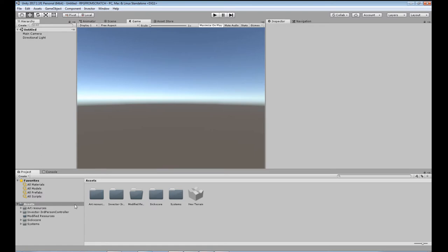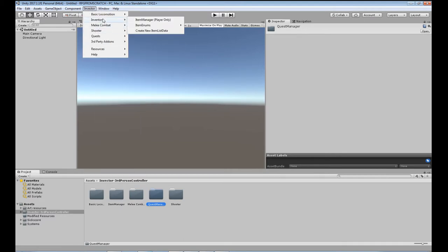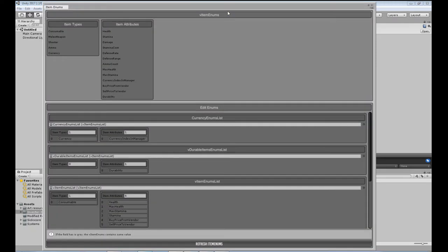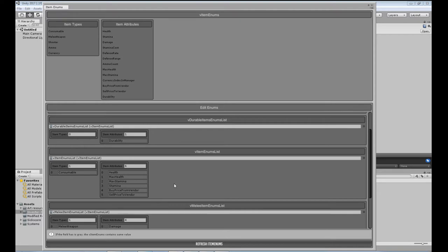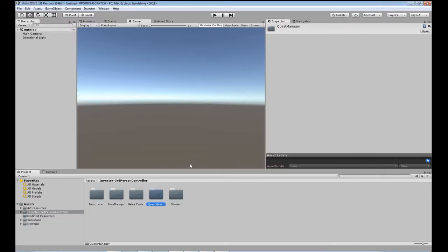When I dragged it in it did cause a couple of errors. The only error was with the quest add-on. The quest manager is here — all it did was overwrite the item enums. The quest manager still works with the new version, you just have to redo the item enums. Go to Inventory, Item Enums, open the Item Enums editor. Under V Item Enums List, go to Item Attributes, change that from 4 to 6, and put in 'buy price from vendor' and 'sell price to vendor'. Then all those errors went away and everything was back to normal.